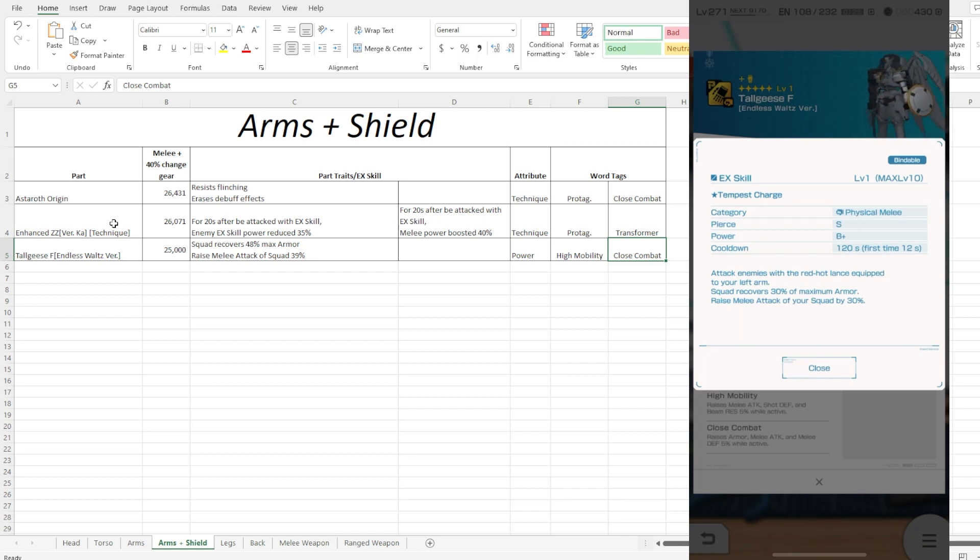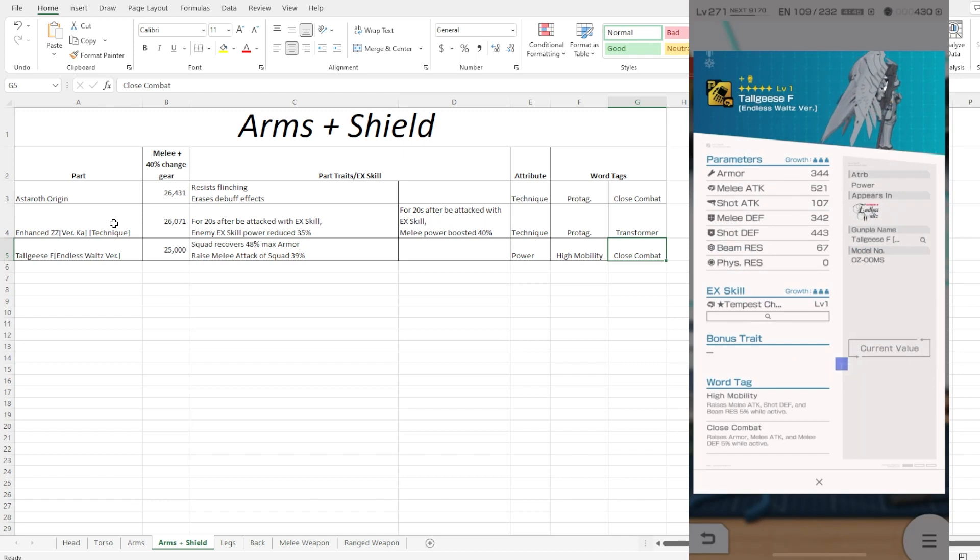In terms of actual power, you're only looking at a B+ power, which is the unfortunate factor. I'm going to do some testing to see how much difference that S piercing actually makes — probably going to take on some challenges with high defensive stats to see if I can break them down with an S-tier pierce EX. Something to note: the first-use bonus is only for the first 12 seconds, which is actually pretty good, plus you get healthy squad recovery and a 30% melee power boost.